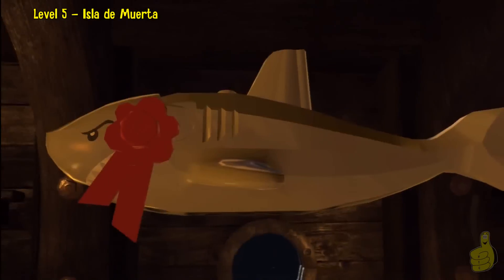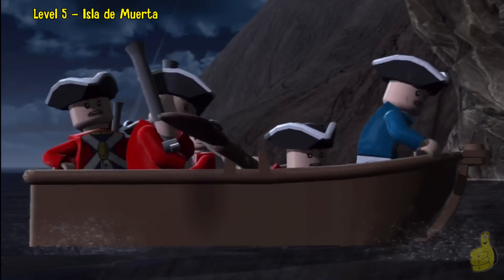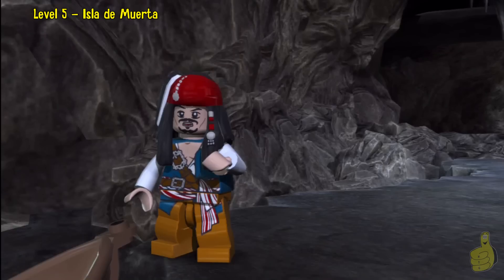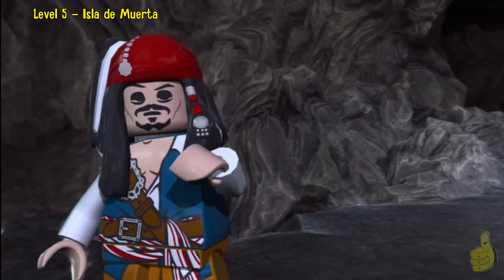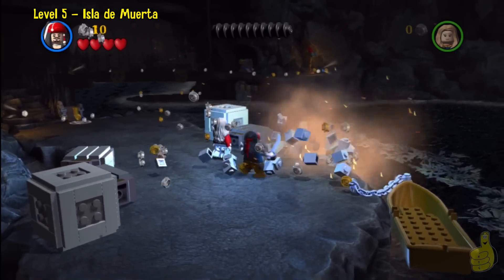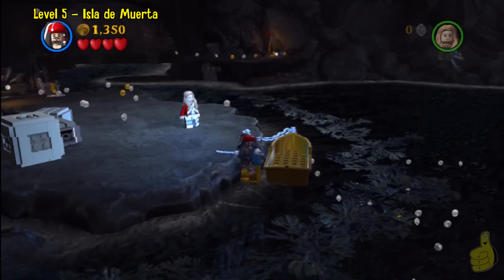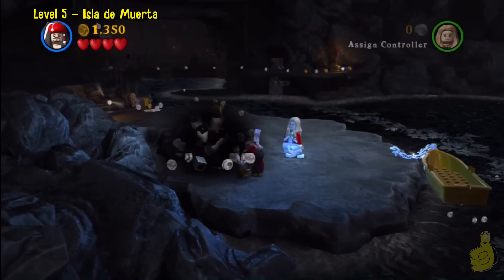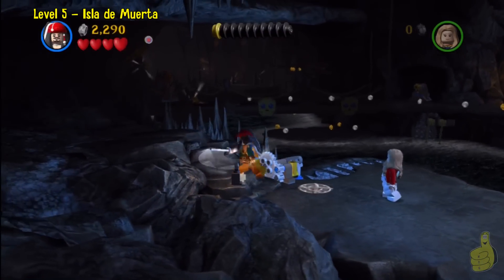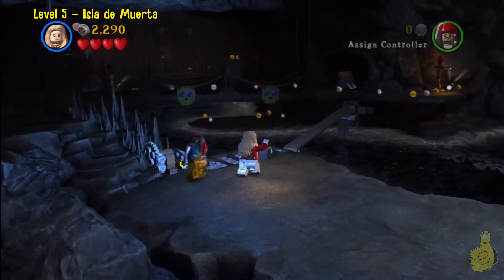Alright, here in just a second we're going to get going. Right off the bat, we are going to head on over and use the sword of Jack Sparrow. Sharky — psych! My son loves it. He's into sharks — it was just Shark Week as of this recording. We'll bust him up — shark-slaying Jack Sparrow. We're going to check out a bunch of studs and make our way on over, and we'll use Jack's sword to pry open the bridge. There we go. We'll climb across.